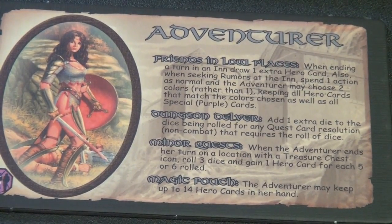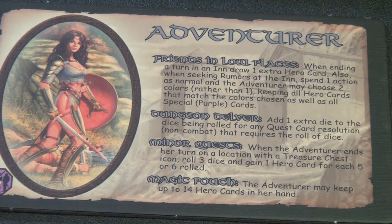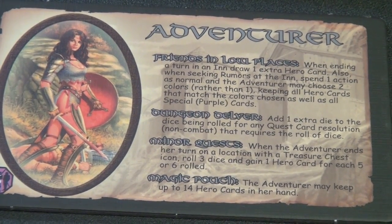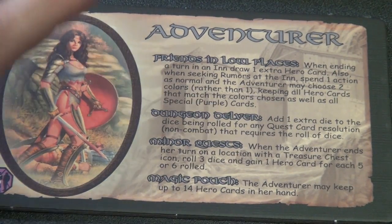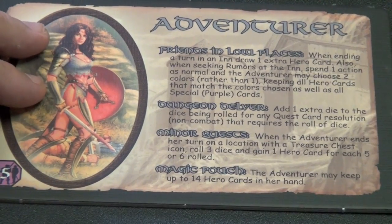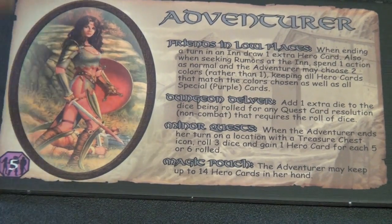The Adventurer is a really good one — this is about getting more cards in your hand. The Adventurer can have 14 cards in her hand. If she ends her turn in a treasure chest location, she can roll three dice and every five or six gives her an extra card. She gets extra cards from going to inns, and when she does quests, she gets an extra die. This is a really good one, especially for new players to use, because their focal point is clear — they're going around and adventuring, and that will hopefully help them beat the Generals.